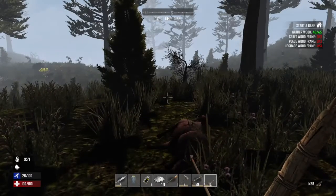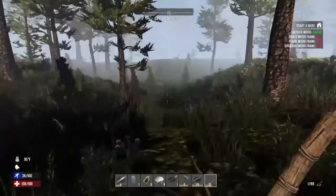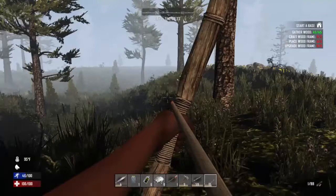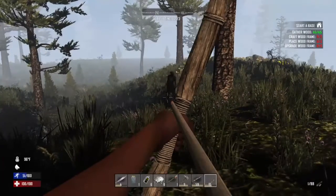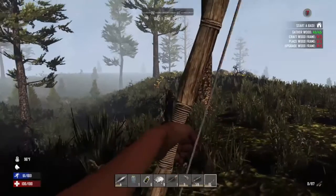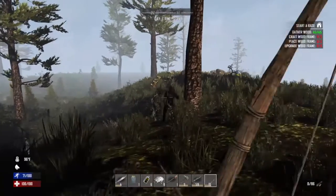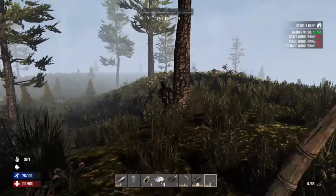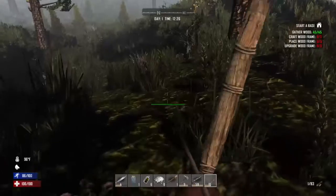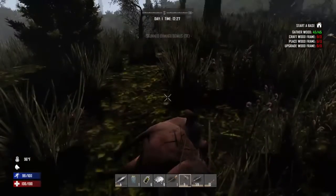Welcome back. I've just killed the pig, gonna get some hide from it. There's a zombie - let's take care of him first. The good thing about taking zombies out from a distance with the bow is you get more experience with archery, which in turn makes skill points. I think I've just popped his head off.